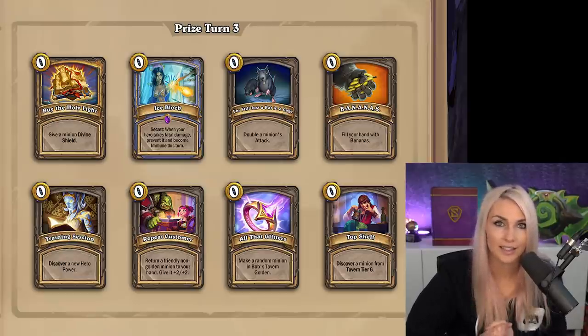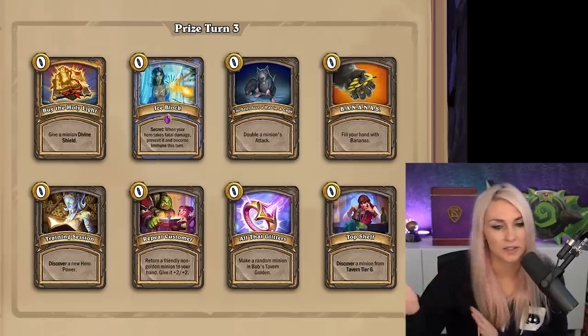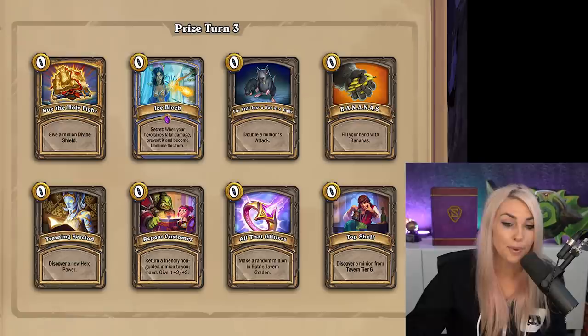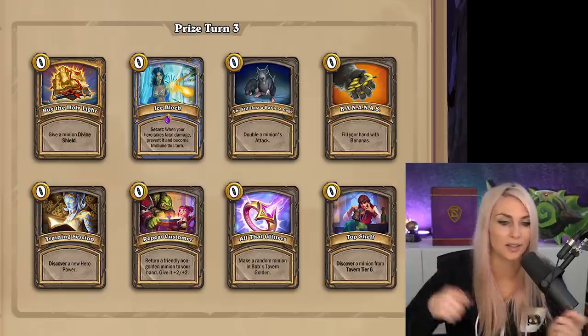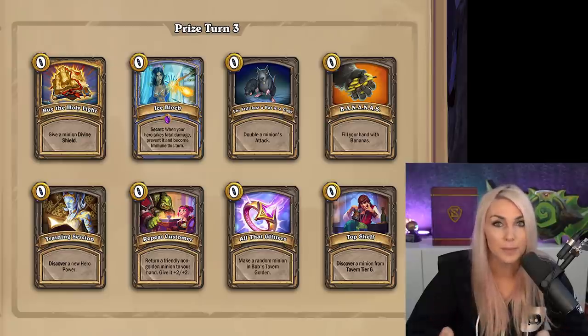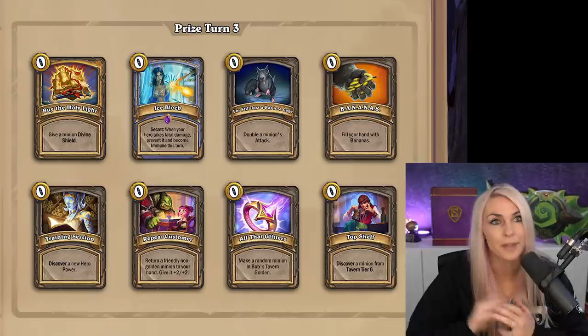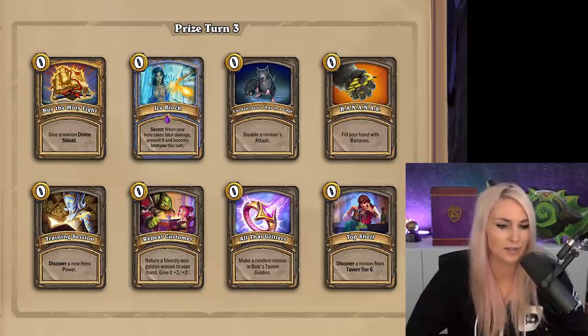Bananas — you can use bananas to play around things. As you've seen in recent videos, I took bananas to play around a Zapp and it worked out because my opponent did have Zapp. Bananas is a safe play — just put it on all your Divine Shield minions or cleaves and get them a bit bigger. Some people don't realize that when you take bananas you can get big bananas or regular bananas, so you'll hopefully get a few big bananas.